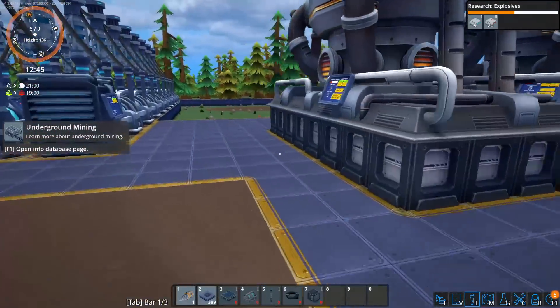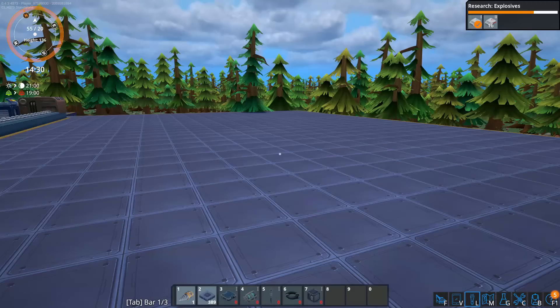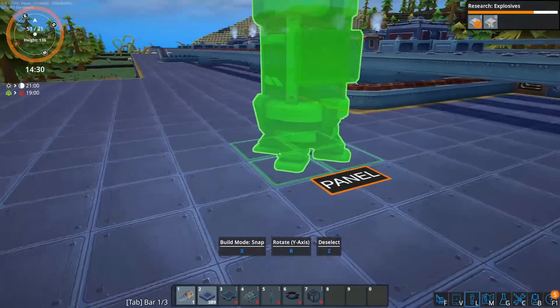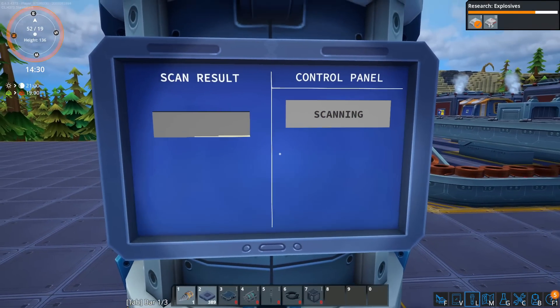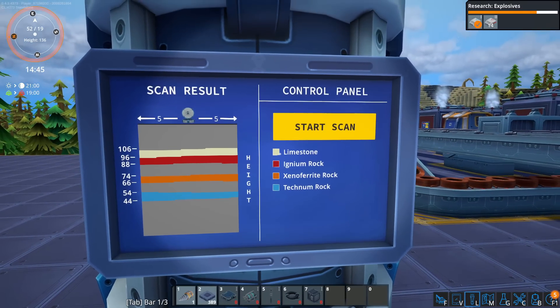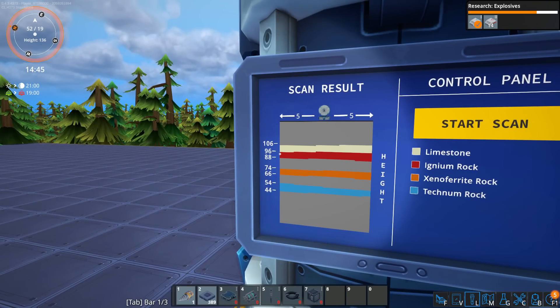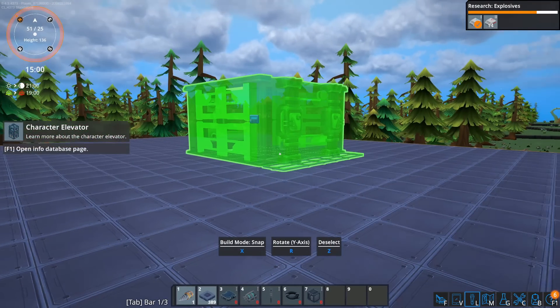We'll go find a nice open space to build our elevator — actually it's quite the opposite of a space elevator, it's going to go down. First thing we want to do is scan, because there are underground resources. This geological scanner displays different types of materials at different heights. We're looking for the red stuff — that's the igneum rock. Igneum rock is what we need for the next tech to get up to xenosteel. We need to get all the way down to level 90, and we're currently at height 136 — that's pretty far down.